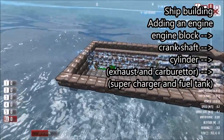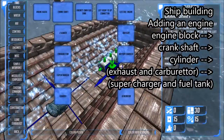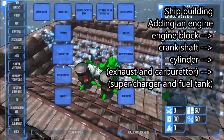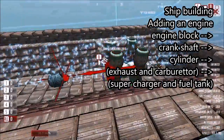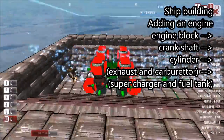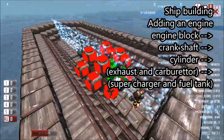What we need next to make this boat work is to put an engine in. We go back into the inventory and select an engine block, then place a number of crankshafts connecting to it, some cylinders, carburettors on top, and even superchargers on top of the carburettors. We can connect the cylinders to exhausts. The more components you place and the more connections they have to the relevant parts, the more efficient and powerful the engine will be.